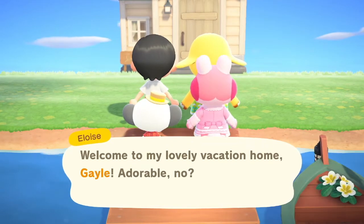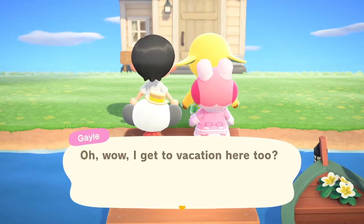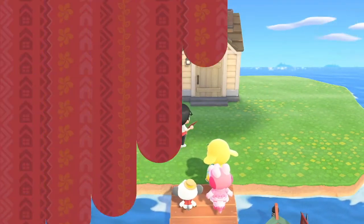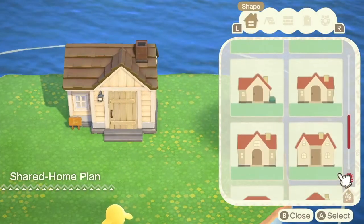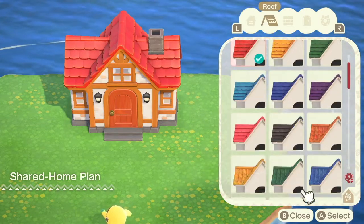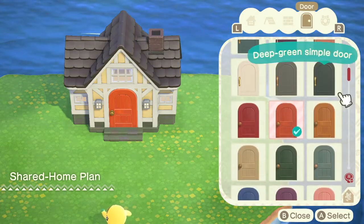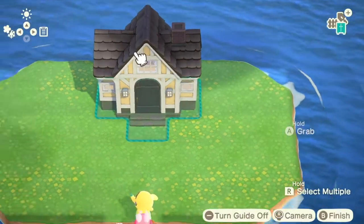Welcome to my lovely vacation home, Gale. Adorable, no? Oh wow, I got a vacation here too. I'm so looking forward to seeing Jonathan's design. This was the first home we ever designed, so it's not entirely impressive in hindsight. Also with Gale, it was a complete coincidence that she mentioned liking books — I have never seen her before in any Animal Crossing game, so her saying that was like, oh good, I actually picked someone somewhat compatible. That worked out very nicely.